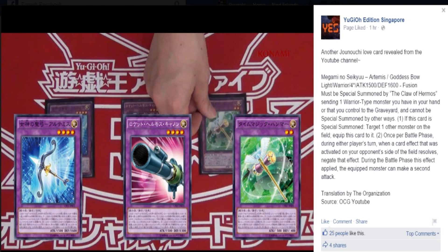Sup sup sup, Ria here for the League of Council. These are all Claw of Hermos fusions, believe it or not — that's a lot of equipped cards. So basically they are fusion equips, and the first one we are going to be talking about is all the way to the left, and that is the Goddess Bow.